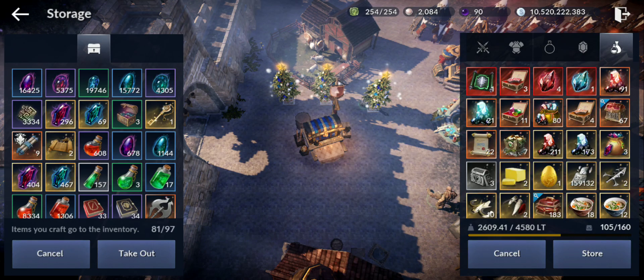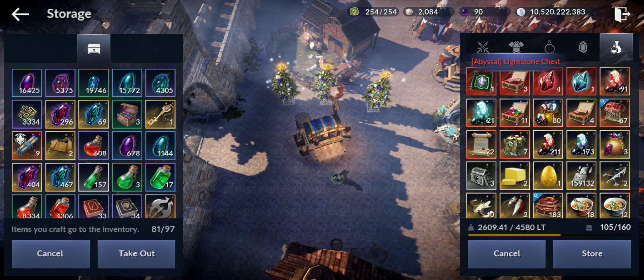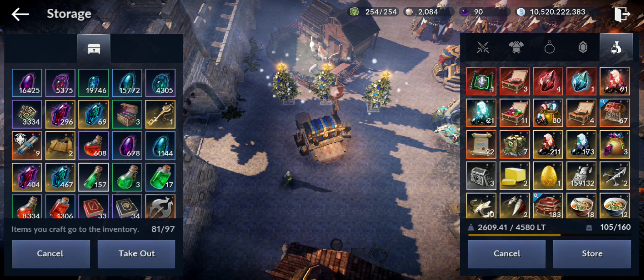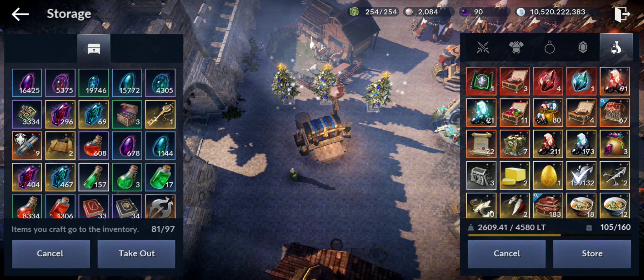Hello guys, welcome back to a new Black Desert Mobile video. In this video I'm gonna open all the reward chests I got from Sea 11, also the ones from Merchantry, the treasure chest, the one from the hammer event. I'm also gonna collect a few billion silver and explain how I did that. And I'll try my luck with some alchemy stone fragments - maybe 50,000 to get the sushi. I got right now 159,000 on my main account, and almost all of them I got from the hammer event.